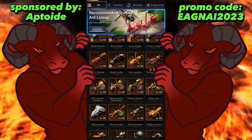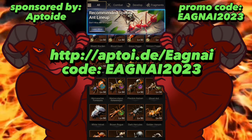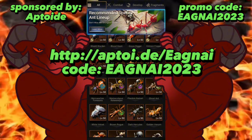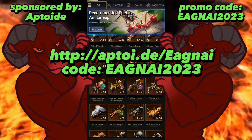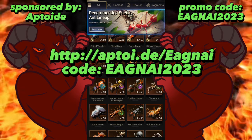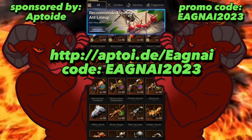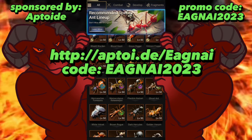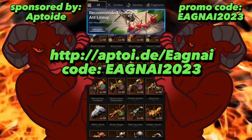Before we get into all that, this video is sponsored by Aptoid. Using my code egny2023, you can get anywhere from five to forty percent off all in-game purchases. Look down in the description for full details on how to do so, as well as a video and a link on screen to download your version for Android today.